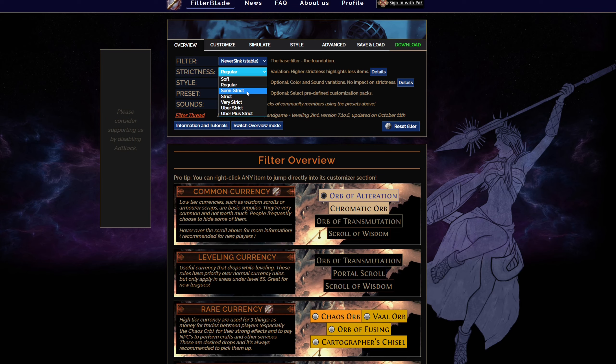I recommend going for the next one, which is semi-strict, which will present you only part of the items — basically the top 50% of items that you find on the map. This is a pretty general filter if you don't know exactly what you're doing. And then if you go for strict, this is something that I use at the moment. It presents, if I remember correctly, only 35% of the top items. It's hiding parts of the scrolls once you go over level 65. So it's pretty good.